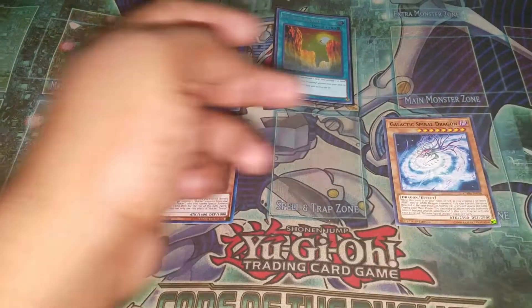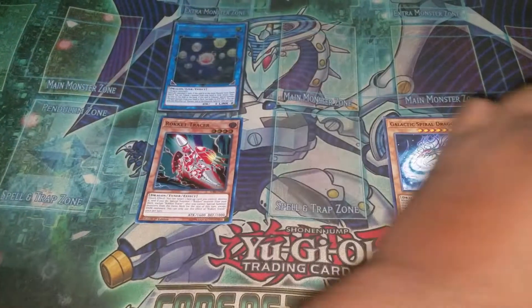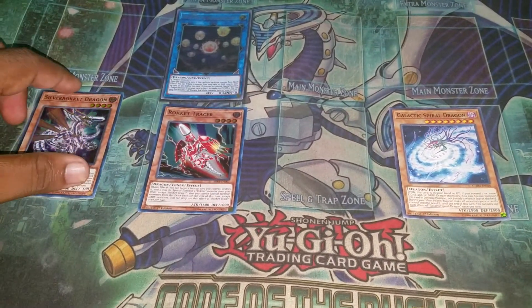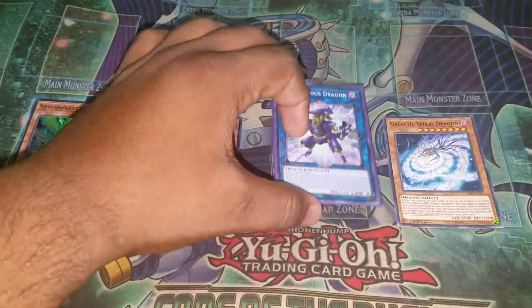Now I'm going to use Tracer's effect to pop Ravine and summon Silver Rocket from deck. Doesn't matter where I summon Silver Rocket — the Lingros will come back on its own.